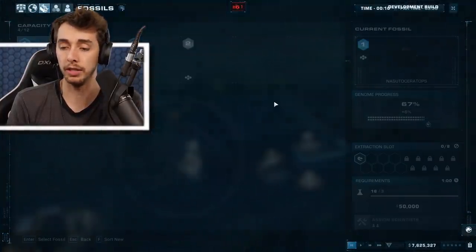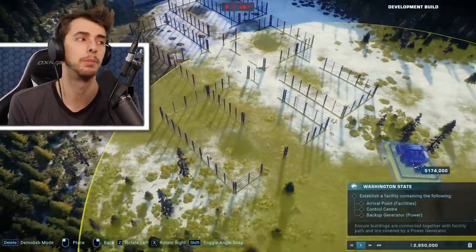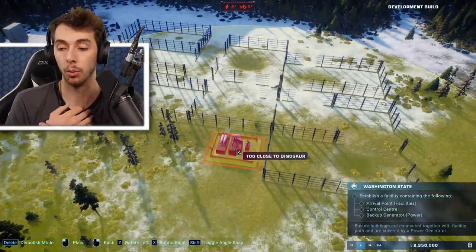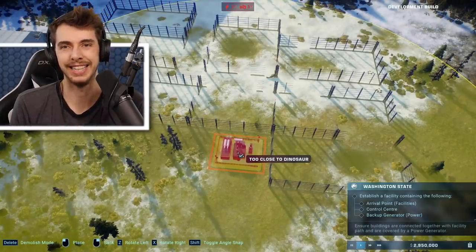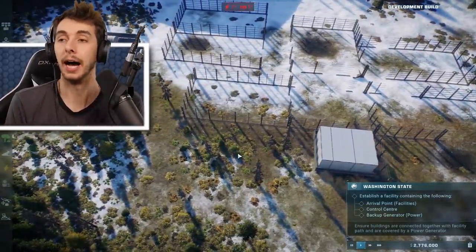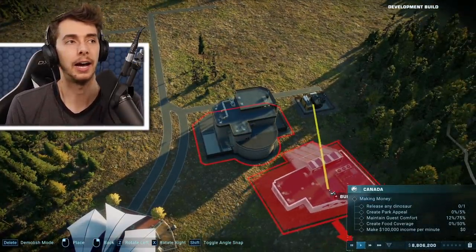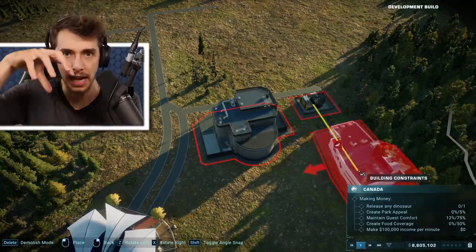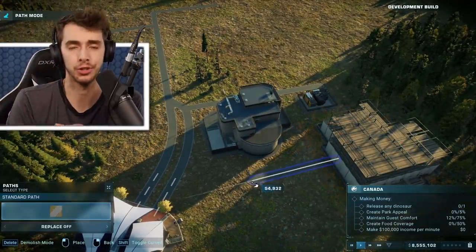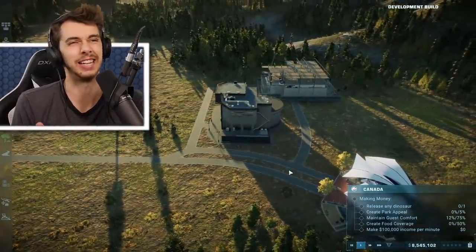One of the newer buildings that serves a purpose is the backup generators. A problem with Jurassic World Evolution was that a storm would hit the power generator and all power to the park would be gone. Now you have backup generators which you can refill with your jeeps. They're not supplied by power lines — anything within a certain vicinity of this backup generator is supplied by it. You have to pay to replenish it, which is quite interesting.